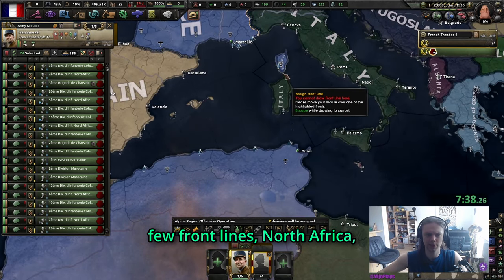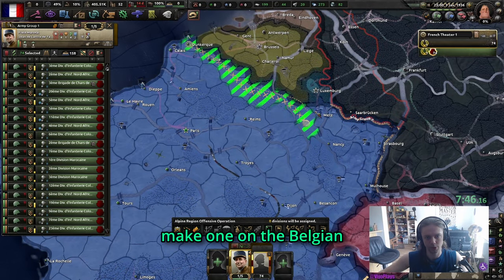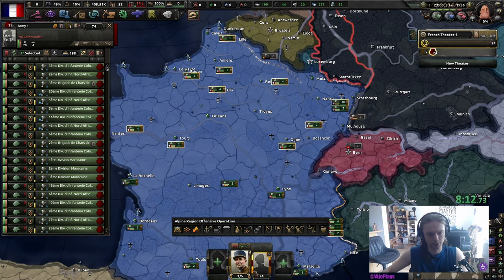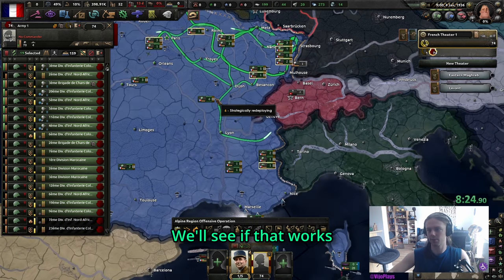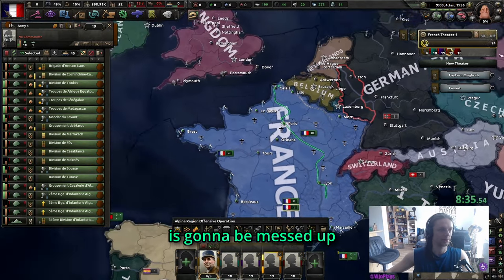We can draw front lines on North Africa, Corsica, the Alps, Italy, Germany, and the Belgian front. It's not critical, but this is just so attrition isn't going to be an issue. Take half the divisions here to the Maginot. I'd bother setting up the army properly but as soon as we add more units it'll get messed up anyway.